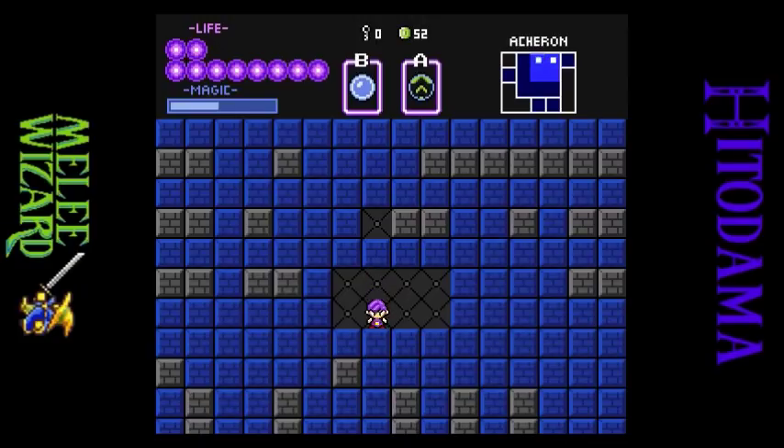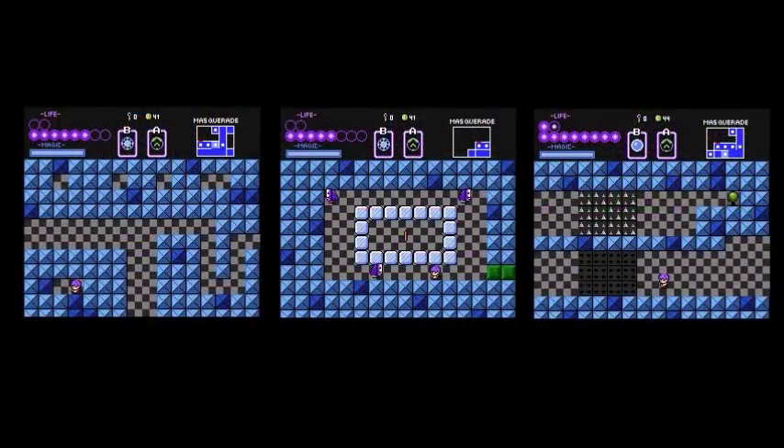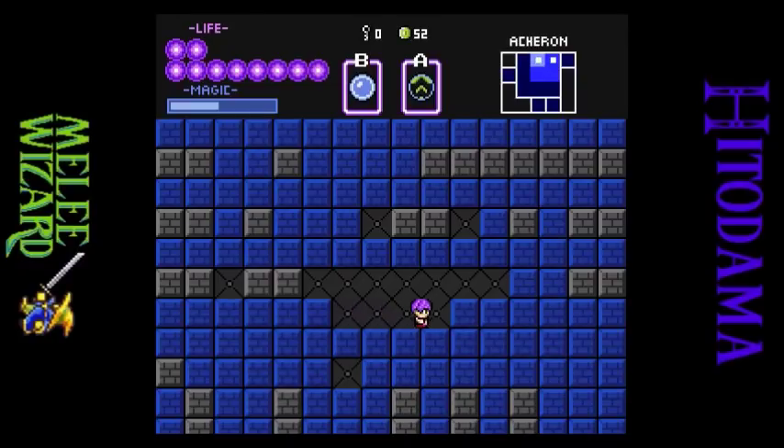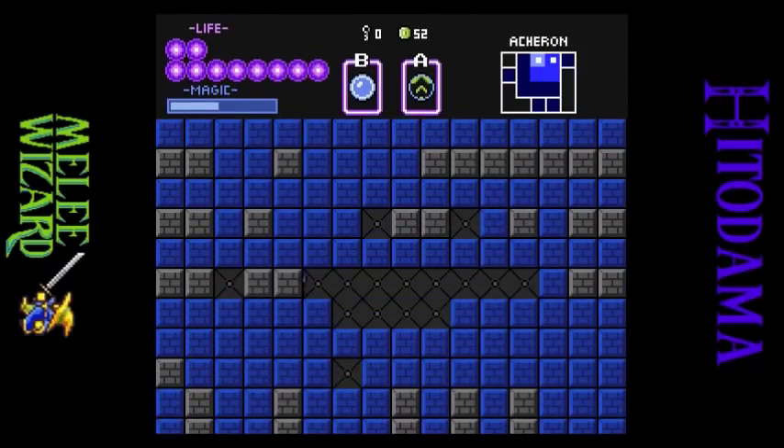Hello everyone, and welcome back to Let's Play Hitodama. I am your host, Melee Wizard. You might notice that my coin count is a little bit different. I used my backup save file to go back and check once I got the coin counter up. I went to check and see if I had gotten everything, and I did not. To summarize what I had missed: one in Jackland, one in Lil, one in Willville, two in the Granite Zone, and a big three in Masquerade. Some were just hidden really well, some I had completely forgotten about, and some were ones where I just didn't kill all the enemies in the room. The reward I got for that was Light Defense, so we'll see how well that goes.